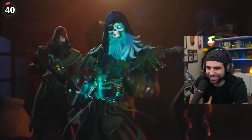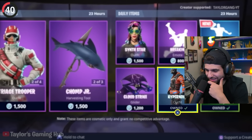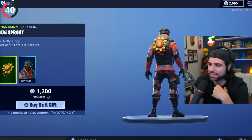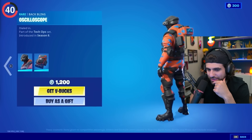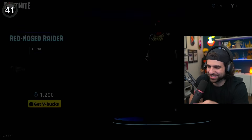In Season 8, Hypernova dropped in the store, except his back bling looked completely different — it was a sunflower, which made no sense. That's not even the right back bling. Epic put the wrong one in the set. They let players keep the sunflower for free. That's cool.